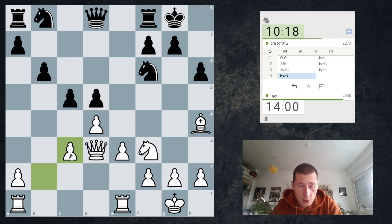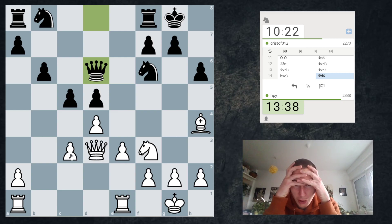Once he plays Knight c6, I don't really have a good square for my knight, but I should be able to play Knight e5 immediately because he cannot take. He is trying to prevent Knight e5 and also wants to play Knight e4. He wants to play Knight e4 and prevent e4. So I may play Bishop g3 here, just to chase the queen away. But then Knight e4 comes with tempo on the bishop.